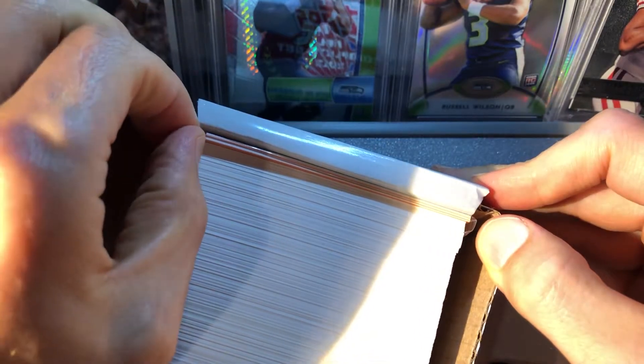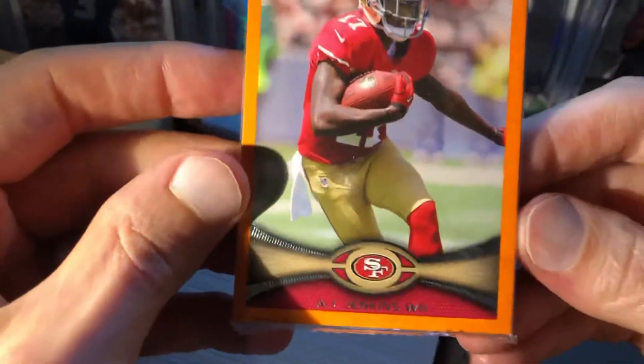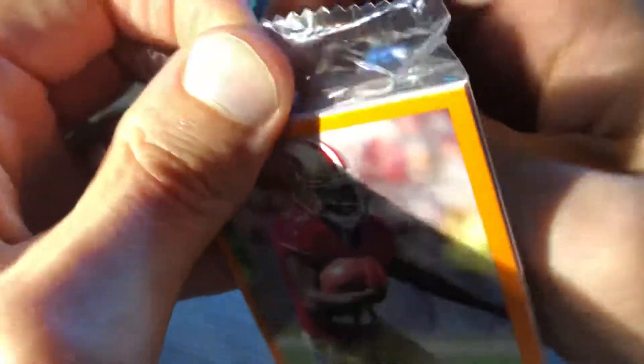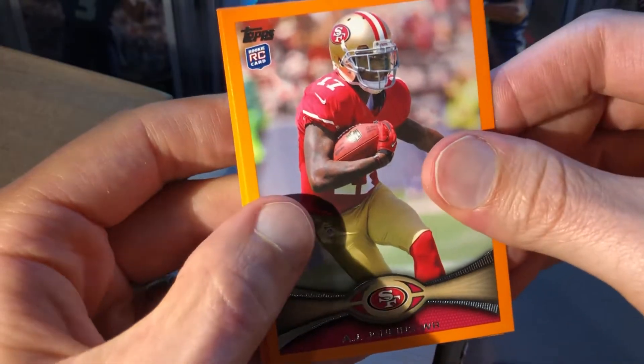Going to try to be careful with these — they're always chipped. The other rookies we'd want would be Ryan Tannehill, Chandler Jones, Fletcher Cox, Harrison Smith, Cam Chancellor's rookie, and AJ Jenkins. Usually there's about two rookies and three veteran cards, so we got AJ Jenkins.